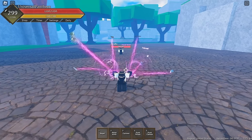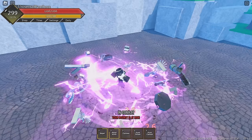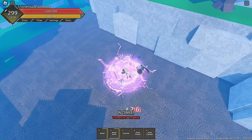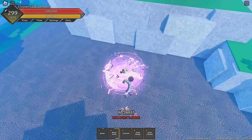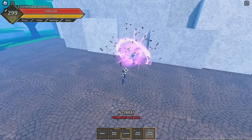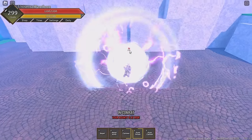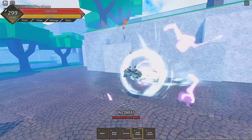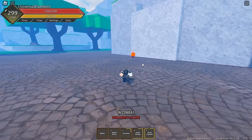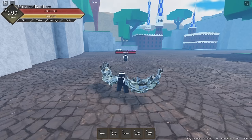Now that I got the showcase out of the way, I'll give you two bread and butter combos to choose from. Here's the more standard combo: you start with Repel after using Metal Arms, then you go up and Cyclone — so even if they block, they still get hit. Right after falling out of this, you use Punk Prison, and then you immediately go for your ult because the stun means they can't dodge. That's all true combo. It does around 500 to 600 damage.